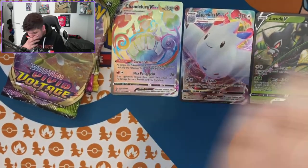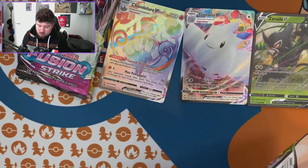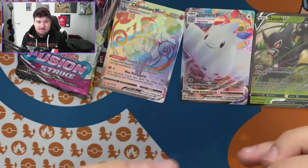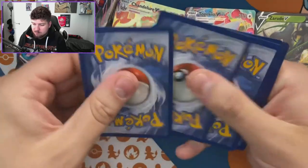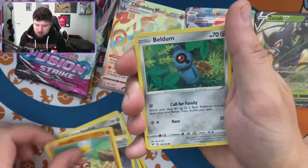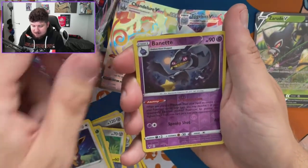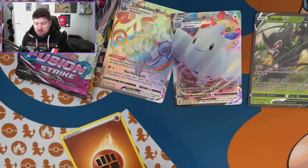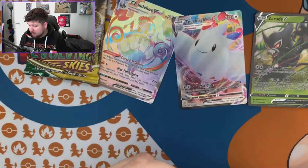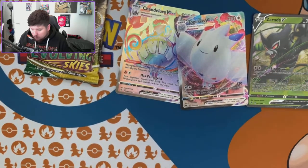The hits are coming in now! Three packs left — one of each set. Starting with Vivid Voltage then we might get another rainbow — back-to-back rainbows! Fighting energy, Stunfisk, Blitzle, Eevee, a reverse Bennett, and a Magnet... something odd. Two packs left — Fusion Strike then Evolving Skies. We haven't had a hit from Evolving Skies yet — well, one holo.